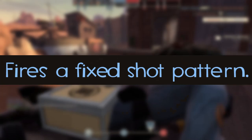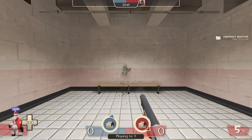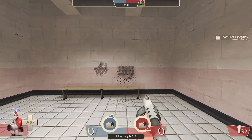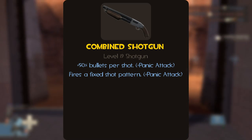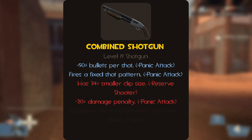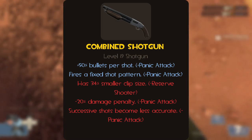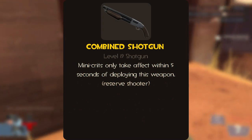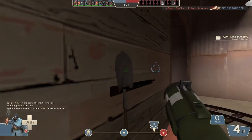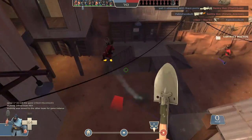Most weapons in the game shoot their burst shots in a random pattern, but for the panic attack these shots will always stay in the exact same pattern no matter how you shoot them. For the combined shotgun's downsides: a 34% smaller clip size, 20% damage penalty, and successive shots become less accurate. The only extra stat is that mini-crits only take effect within 5 seconds of deploying this weapon. Overall it's just a slightly altered panic attack — nothing crazy, but this is an actually usable weapon, which is nice to see in this series.